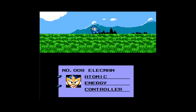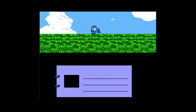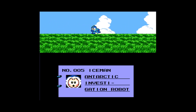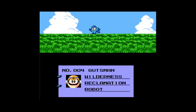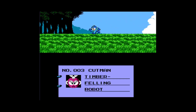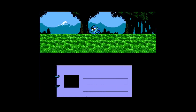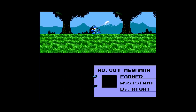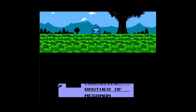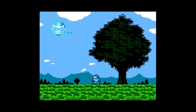Black Man — Atomic Energy Controller. Fire Man — Waste Disposal Robot. Bomb Man — Ground Disruption Robot. Ice Man — Antarctic Investigation Robot. Gutsman — Wilderness Reclamation Robot. Cut Man — Timber-Felling Robot. Roll — Housekeeping. And Mega Man, former assistant to Dr. Light. Proto Man — new robot prototype, brother of Mega Man. And there's Dr. Wily, so he survived.